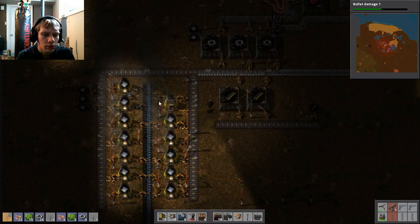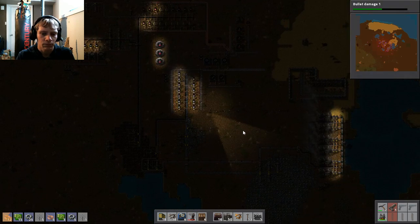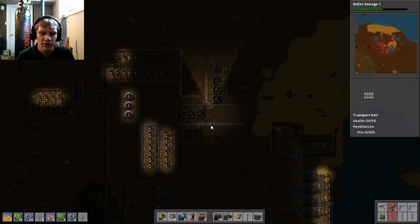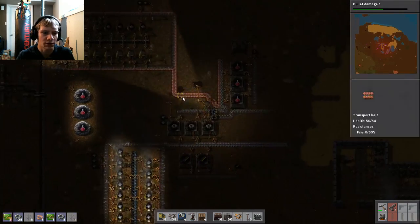Why are you not working? Oh, that would do it — arms face the wrong way. Alright, now last time we got our potion automation set up, we got our defenses set up here on the right side, and we have our bullets going, which is nice.